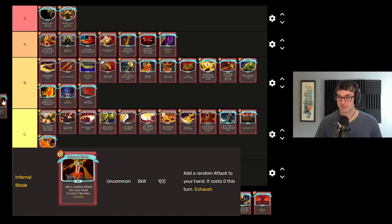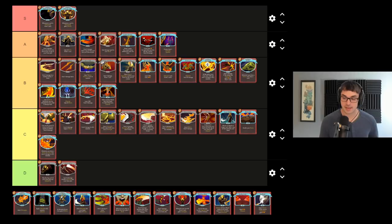Infernal Blade is yet another uncommon that goes to the B tier — reasonably takeable is how I feel about it. Random Ironclad attack at zero cost is a bit of a mixed bag, but generally speaking pretty good, and sometimes you'll get a free Bludgeon. Note that Infernal Blade cannot give you healing cards like Reaper or Feed, so it'll never be a source of that. But essentially I feel like Infernal Blade is a decent attack card plus one exhaust.